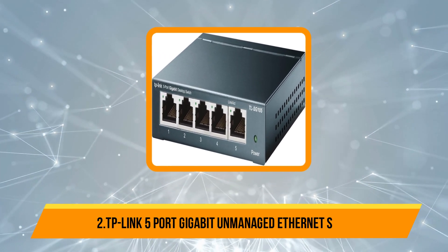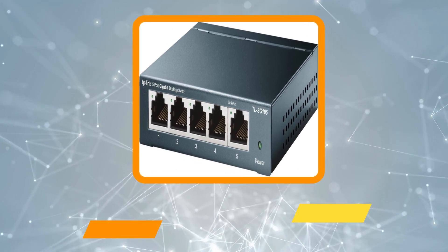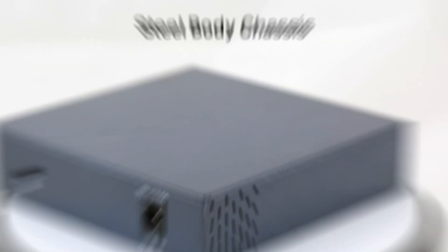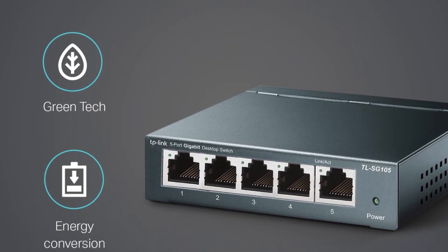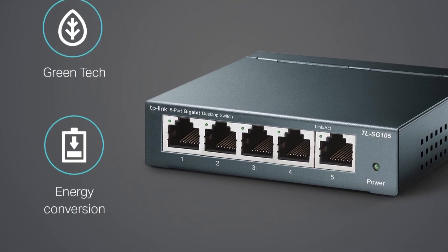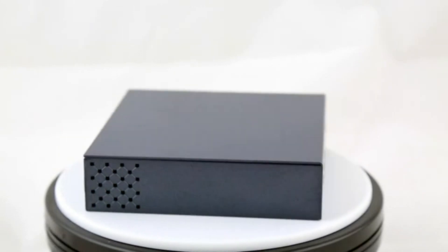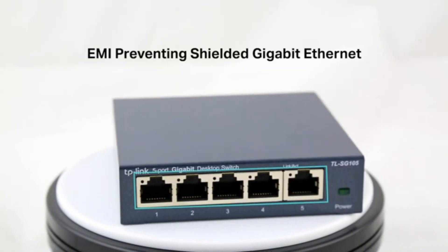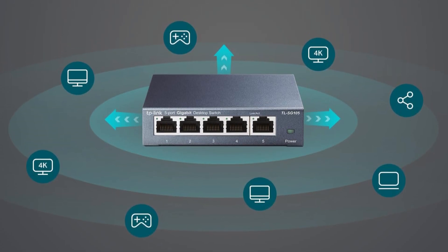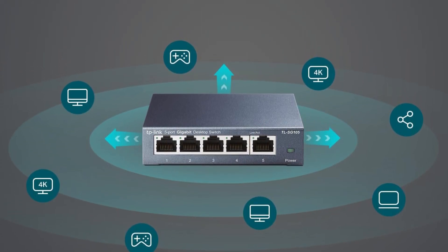Our second product is the TP-Link 5-port Gigabit Unmanaged Ethernet Switch. This 5-port Gigabit Ethernet switch offers versatile network expansion with 10/100/1000 Mbps RJ45 ports supporting auto-negotiation and auto-MDI/MDIX for seamless connectivity. Its energy-efficient technology reduces power consumption, saving money while boosting network capacity. Designed for reliability, it features IEEE 802.3x flow control for stable data transfer and a fanless design ensuring quiet operation.